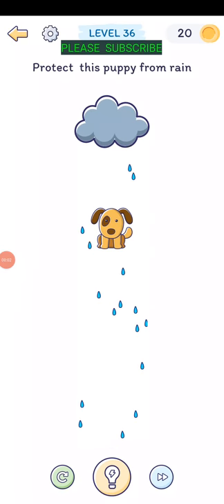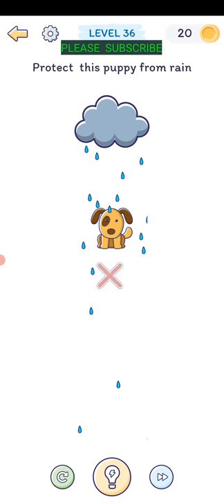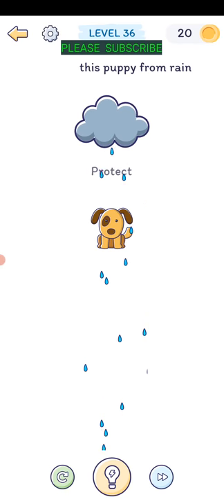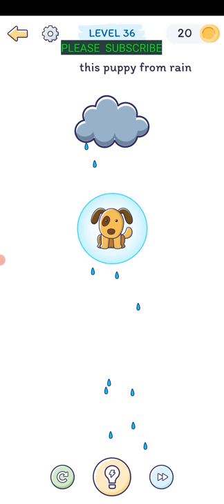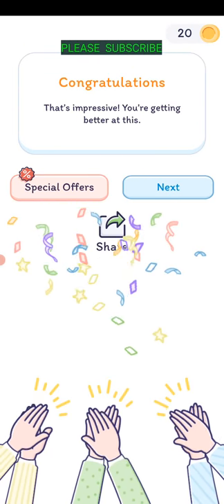Level thirty-six: protect this puppy from the rain. Can't move the cloud, won't move the puppy. Just drag the word 'protect' and put it on the puppy and it protects the puppy. That's impressive, we're getting better at this.